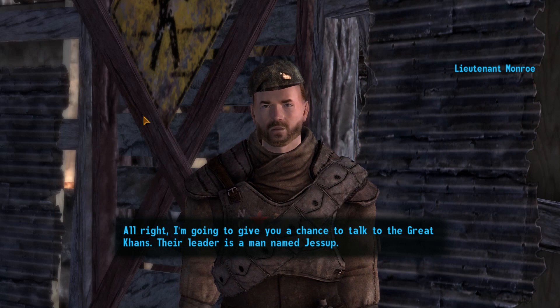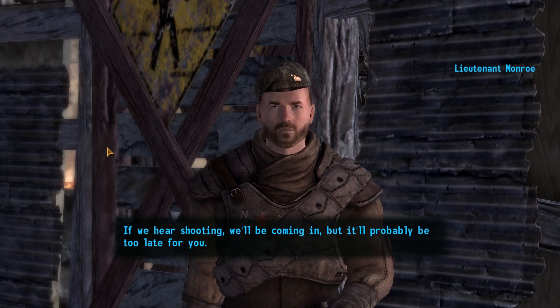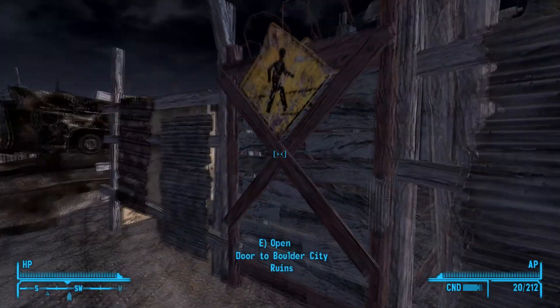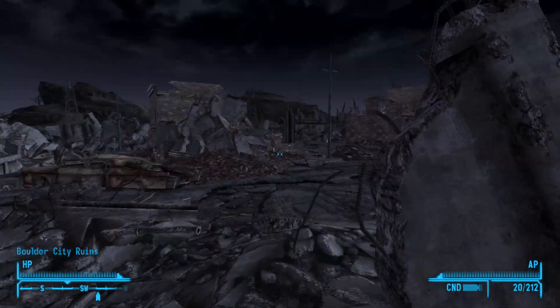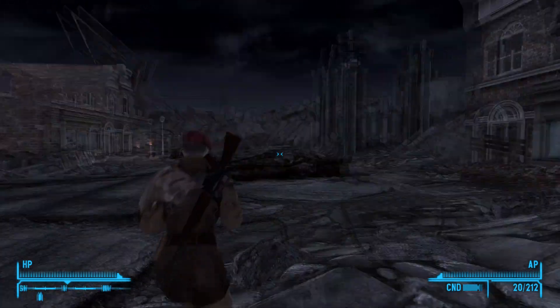I'm going to give you a chance to talk to the Great Khans. Their leader is a man named Jessup. If we hear shooting, we'll be coming in, but it'll probably be too late for you. Good luck. I'm actually going to make a save because I know you need to have a speech check to do this. I'd love to resolve this peacefully, but I don't know if that's going to happen. We're going to find out, won't we?